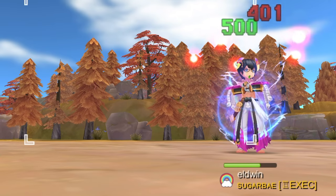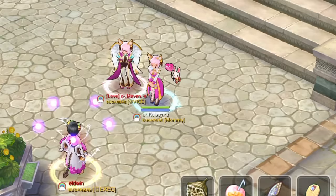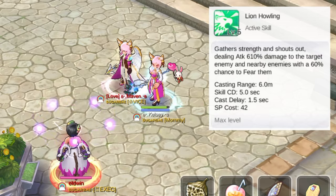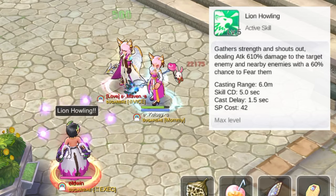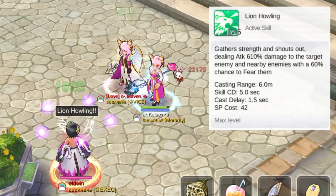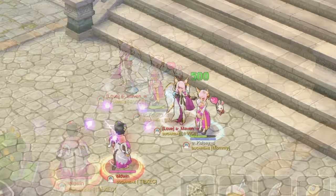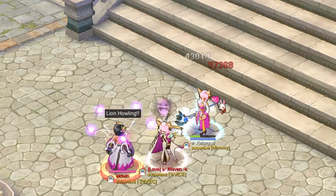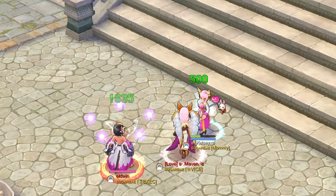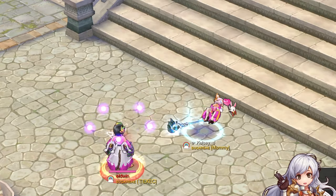Up next let's take a look at a few debuff and crowd control skills. First up, we have Lion Howling. This is an active AoE skill which will deal damage to an enemy and surrounding units with a percent chance to fear them. At max skill, it would have a 60% chance to inflict the fear status. Note that this skill has a cooldown of 5 seconds. Here we can see our character Maven moving uncontrollably as the fear state is inflicted. Note that the damage is quite small as compared to other single-target offensive skills.